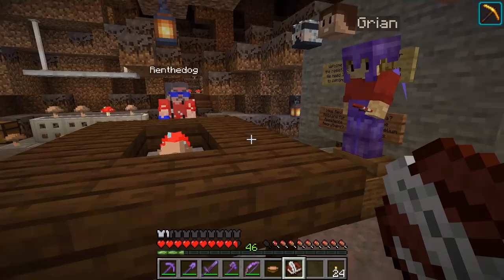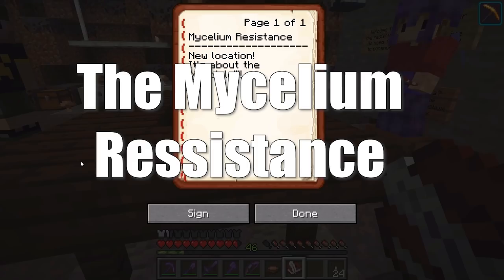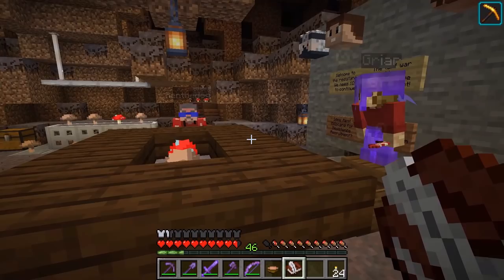If you're a little confused, let me give you the rundown. Hermitcraft is currently the most popular Minecraft server. One of its members, Grian, decided to team up with several other members to make a revolt against the mayor. This group is called the Mycelium Resistance, and they needed a base of operations. So they built one right underneath the mayor's headquarters, but they got found out. So they've decided to uproot and move to a new location.